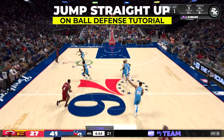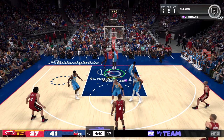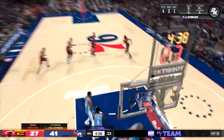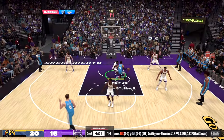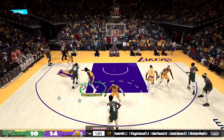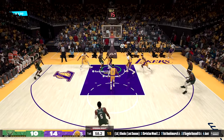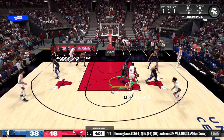When defending a drive and they trigger an animation, you're better off jumping straight up in the air and contesting the layup attempt instead of going for the block and picking up a foul. To jump straight up during a drive, hit the triangle or Y button (on Xbox) and flick the left stick straight up in the air. The best part is you're less likely to foul yet still contest their shot.